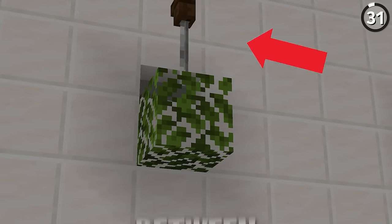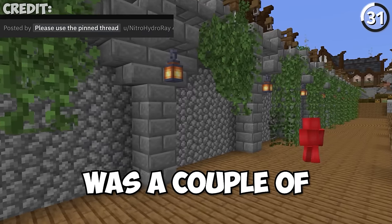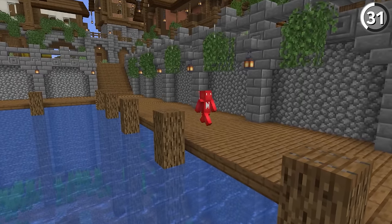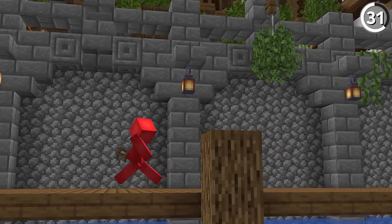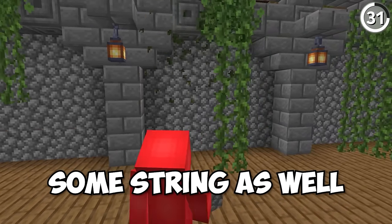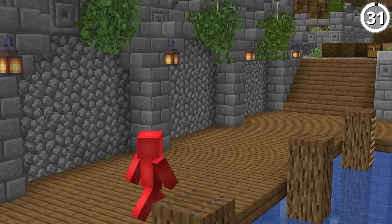Look at how much of a difference there is between this leaf block and this one here, and the only thing we added was a couple of vines. It's so amazing how far we can go with such a simple design. Though, if you plan on adding this, you might want to invest in some string as well — that way you can limit how far the vines actually grow and make sure that your new plant doesn't get out of hand.